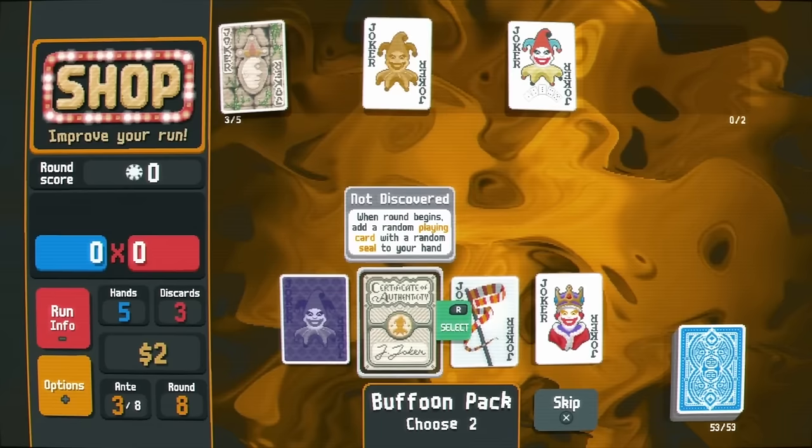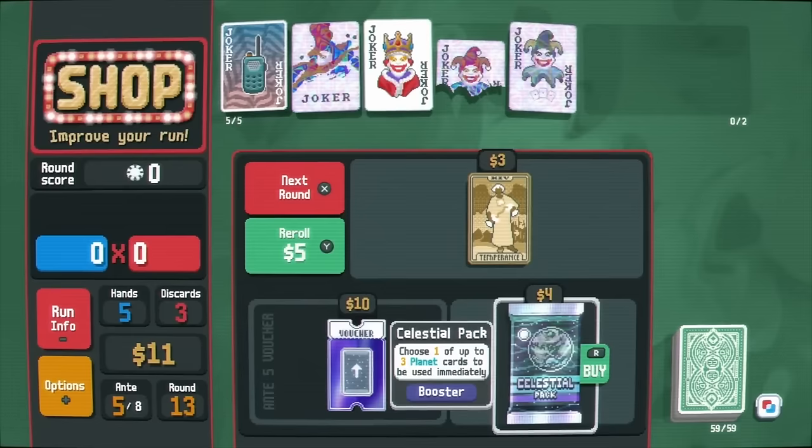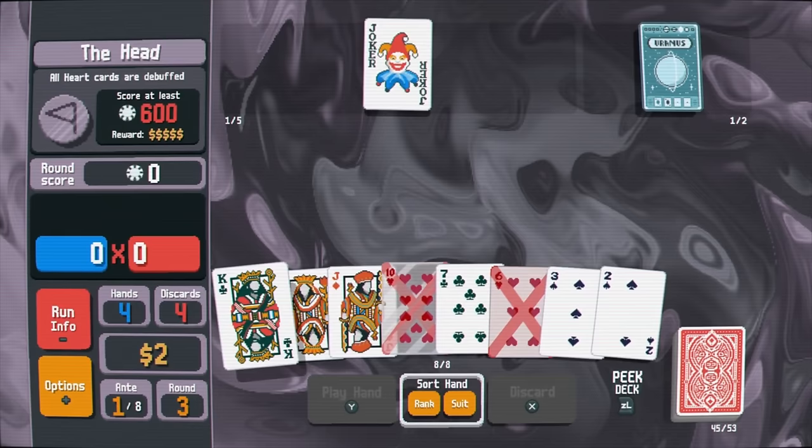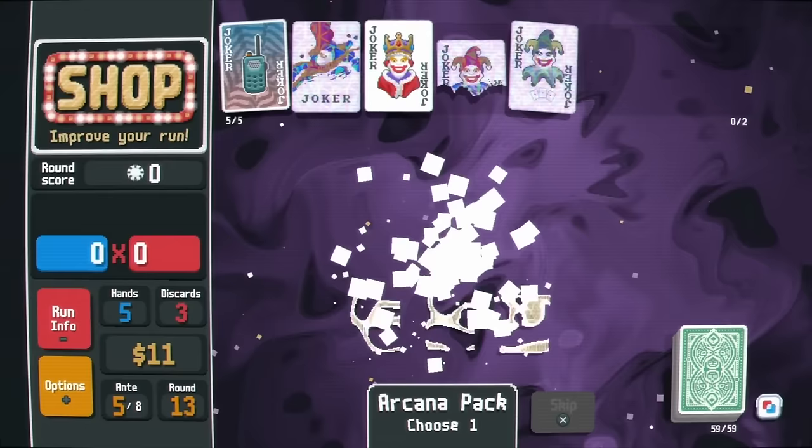All of that is before we even get to cards that have seals attached to them. I'll leave the seals for you to discover on your own, but at the shops you can also buy deck packs and add all of those cards and more into your current deck. So between all these crazy jokers, enhanced and bonus cards, one-time-use cards, and more, you begin to build up an insane deck with loads of multipliers and ways to rack up serious scores. Crazy how simple of an idea it is, but how well it works in practice.